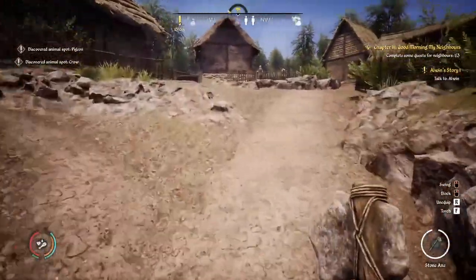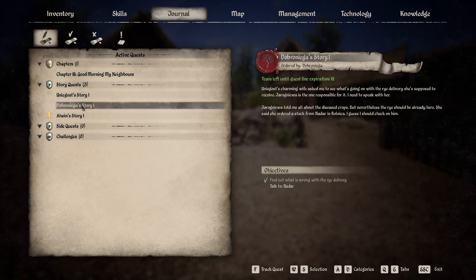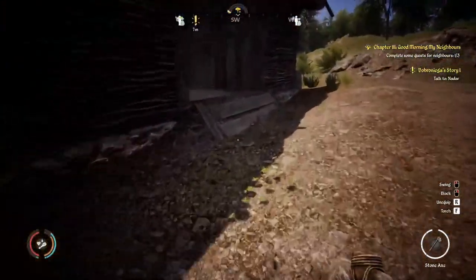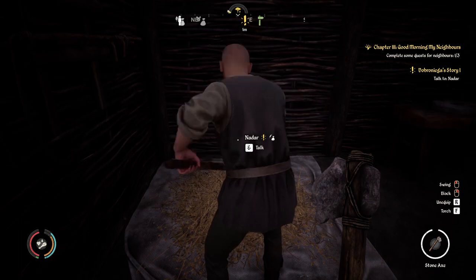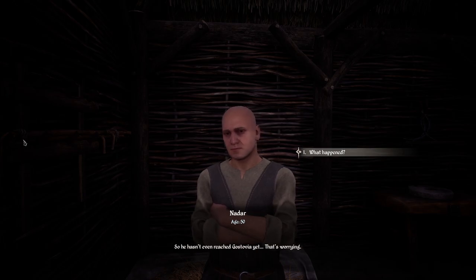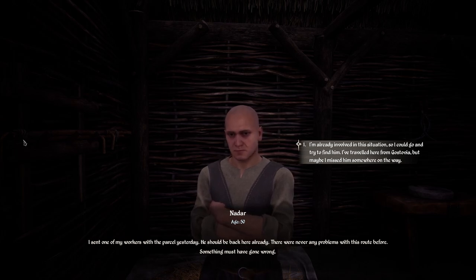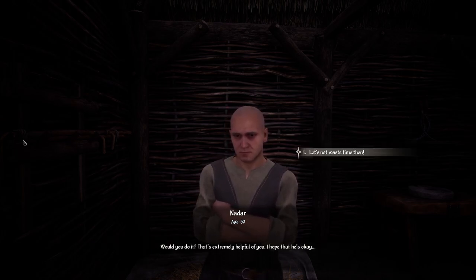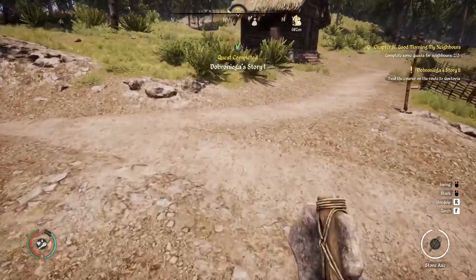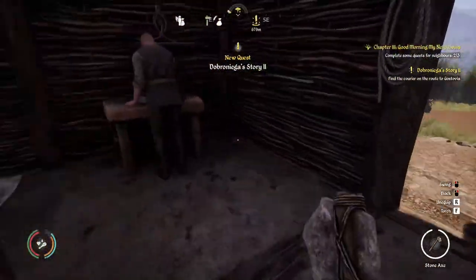Alright, we have arrived in Ronica — was a little bit of a journey. Let me highlight the quest so we can actually see where Nadar is. It's pretty close by, probably in this barn here. There he is! We're checking up on that ride delivery. He sent one of his workers with a parcel — something must have gone wrong. We're going to find out what happened to that courier. As you can see, it completed quest two out of three.